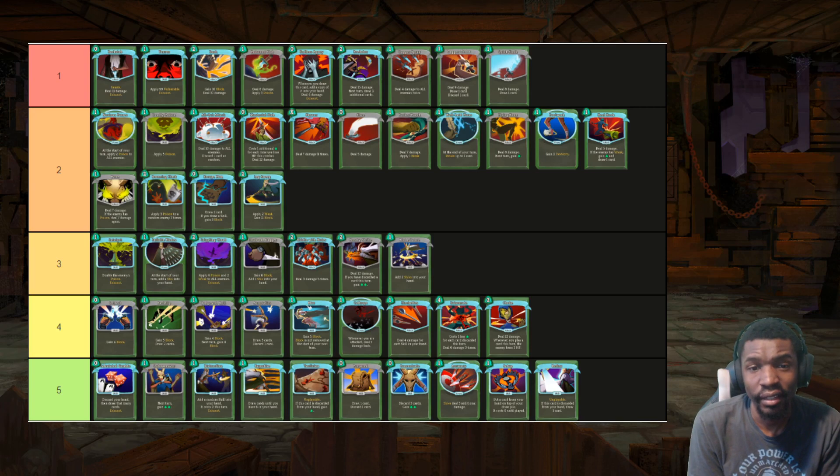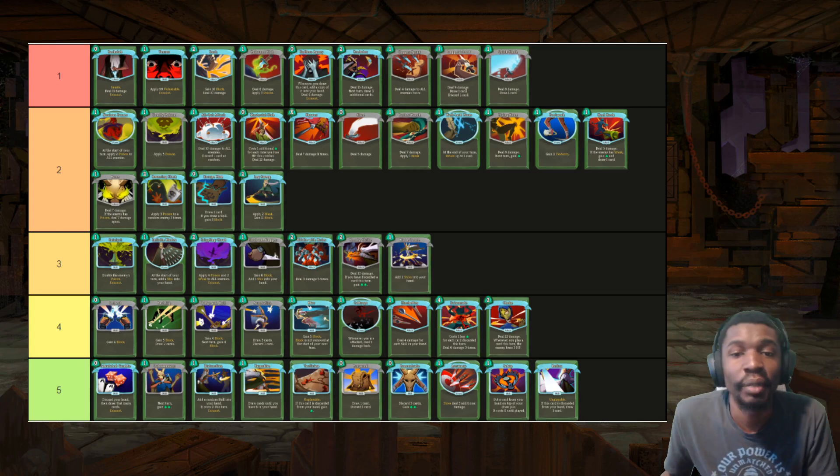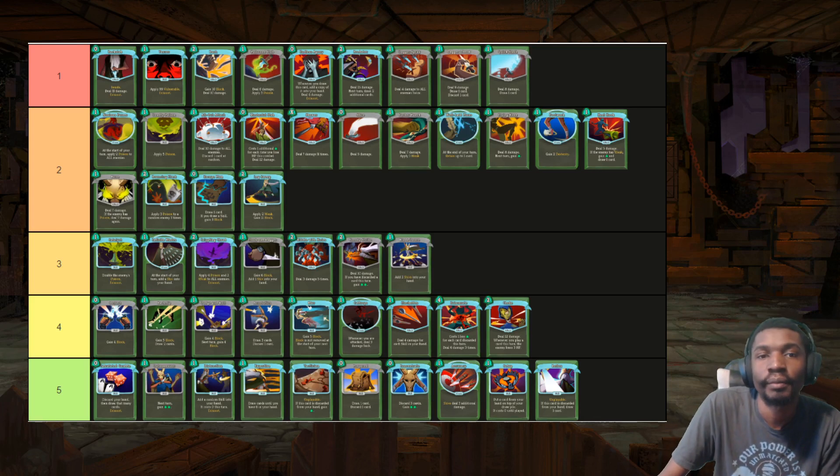And then there are cards that are almost pretty much useless. Calculated Gamble — I like the card, I even debated putting it in the previous group, but everything else is pretty useless as far as Act 1 goes, and for most of the run honestly, even past Act 1 for some of them. But yeah, I think we touched on a lot of the tier 1 cards.